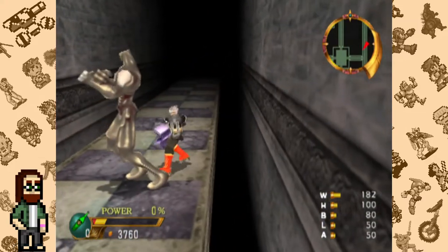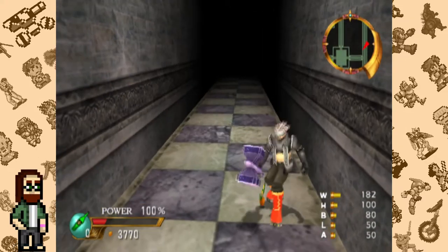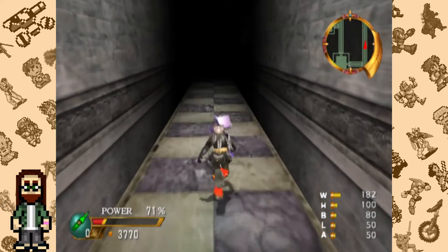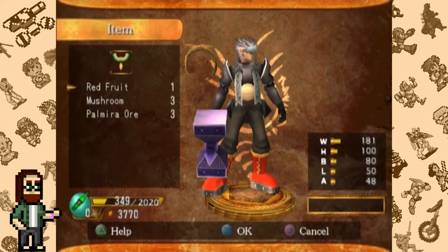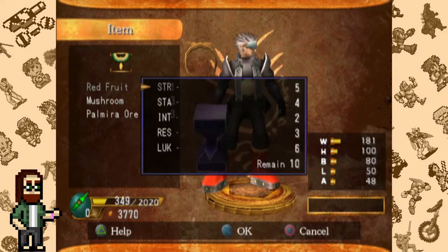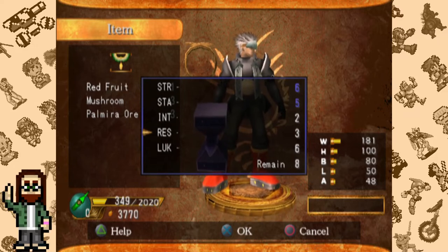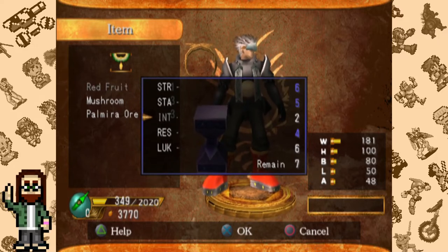Just because Evergrace focuses on equipment doesn't mean players don't still have stats to manage. While there's no experience in the game, some monsters will drop blue or red fruits. When consumed, these let the player increase their character's stats — 5 points for the blue fruits and 10 points for the red fruits. If players really want to, they can even grind these fruits at some points in the game.